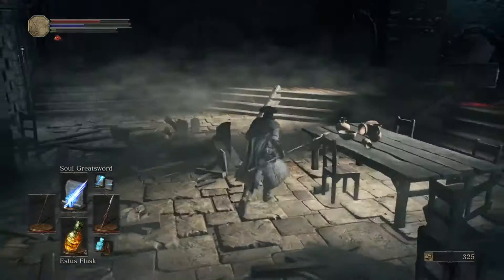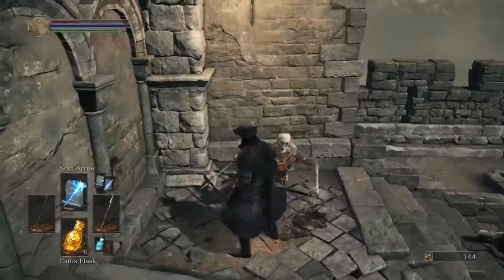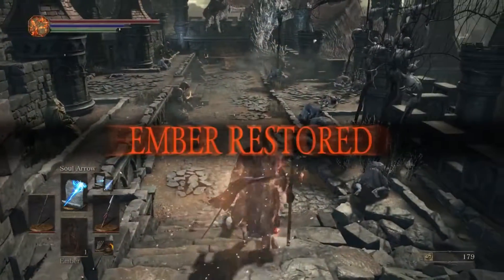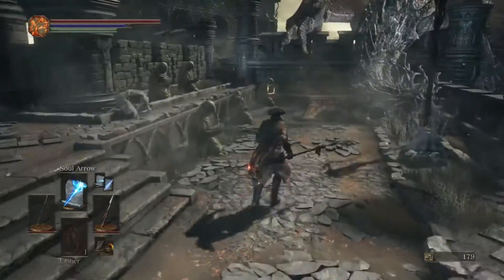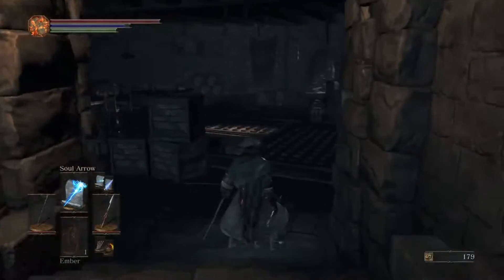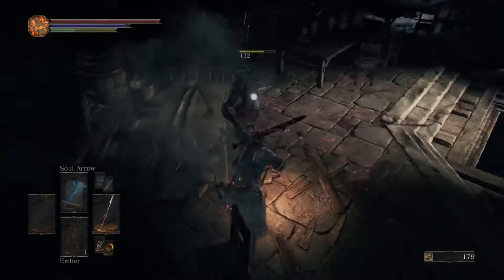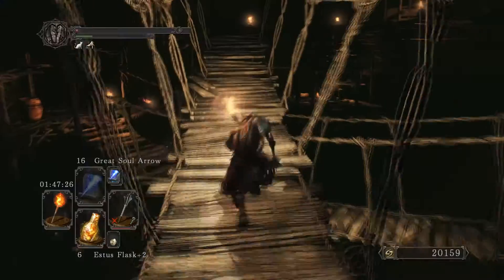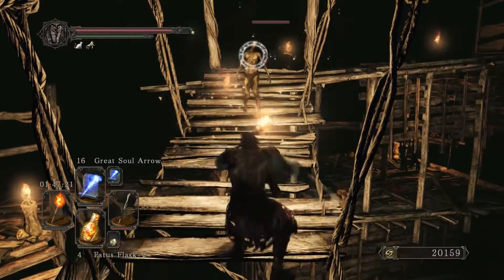If you're like me and missed out on Bloodborne because you don't own a PS4, I'm glad they made Dark Souls 3 kind of like it, because it's filling that gap. Even with a low equipment load in Dark Souls 2, you can't roll as quickly as you can in Dark Souls 3. Now, instead of human effigies you have the ember. If you look in the bottom left, the picture of the ember looks nearly identical to a human effigy. Using an ember increases your health and lets you summon other players and invade others.